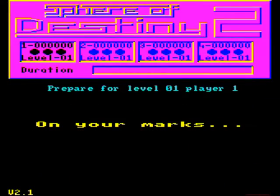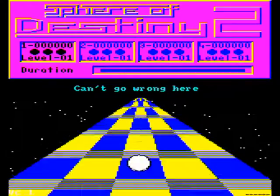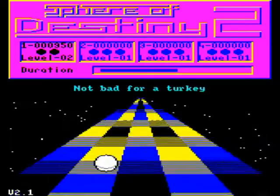Sphere of Destiny 2 is not really a sequel to the original, but more a remix of it. You take charge of Bruce the Jet Ball, and your aim is to get through 64 nightmarish superhighways. The tiles you roll on, which seem to scroll past at the speed of light, affect what happens to the ball.